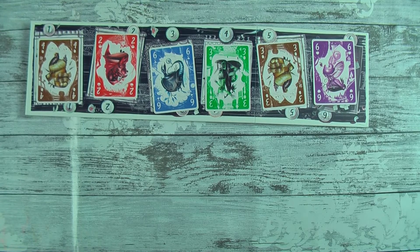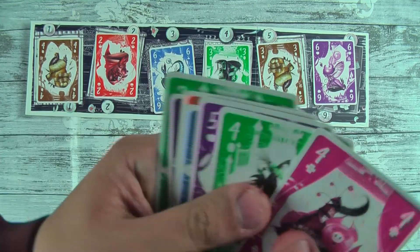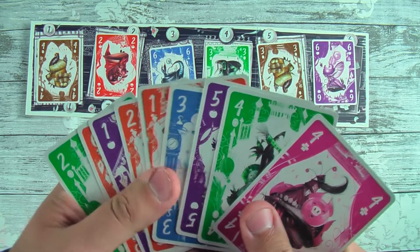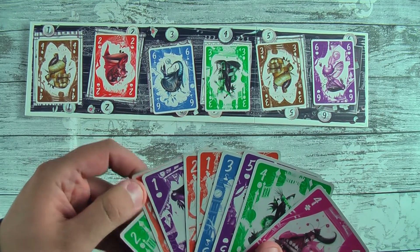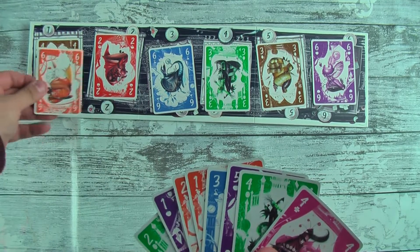Cards come in various suits and they go from the numbers one to six. To get a card in front of you into your tableau and potentially score it, you will need to replace a card on the table. To do this you will either need to play a card of the same colour as a card on the board, or a higher number.